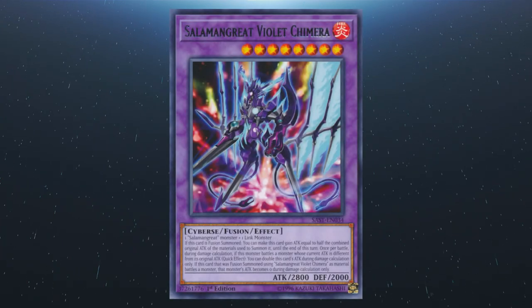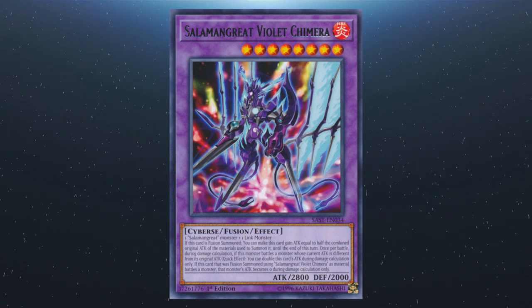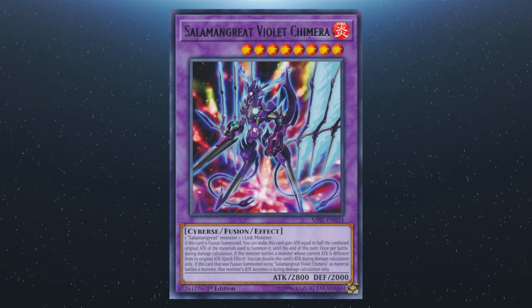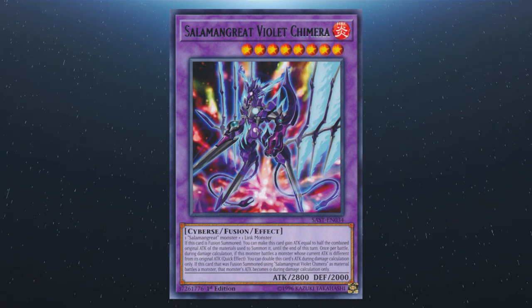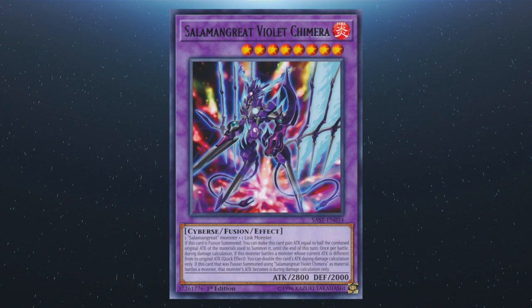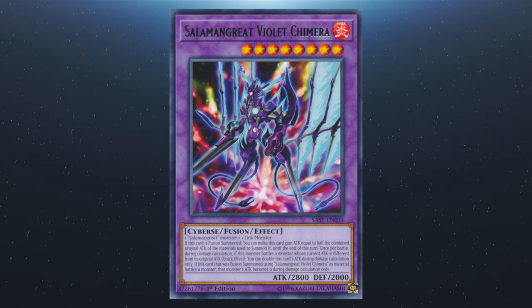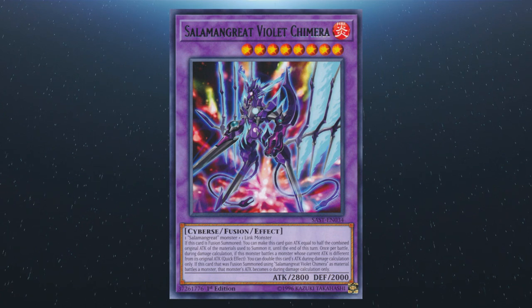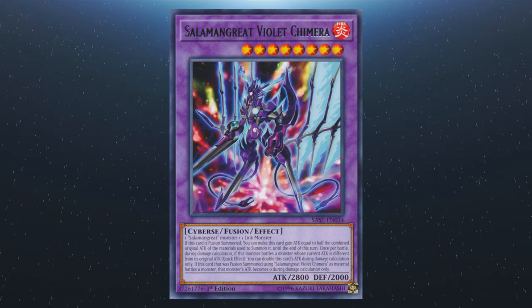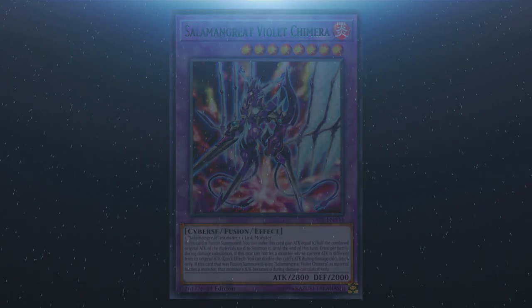Next up we have Salamangreat Violet Chimera. It requires one Salamangreat monster and one link monster. If it's fusion summoned, you can gain attack equal to half of the combined original attack of the materials used for its summon until the end of the turn. Once per battle during damage calculation, if it battles a monster whose current attack is different from its original, you can double this card's attack during damage calculation only.